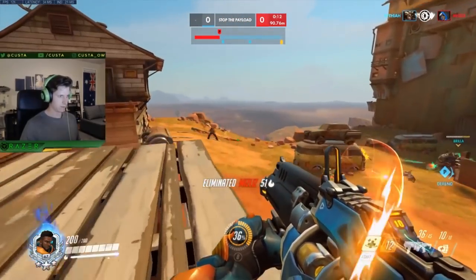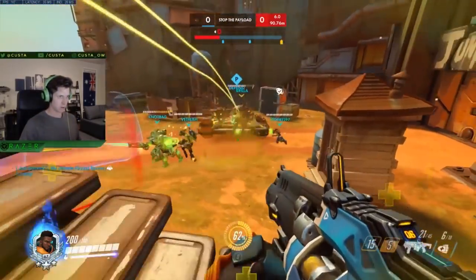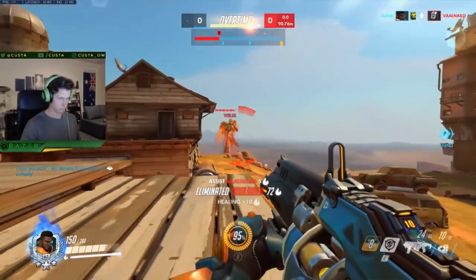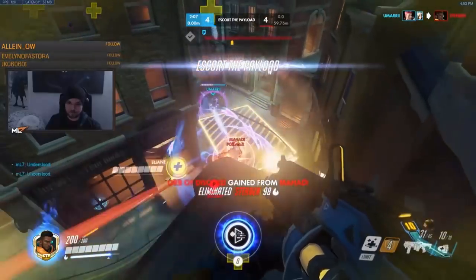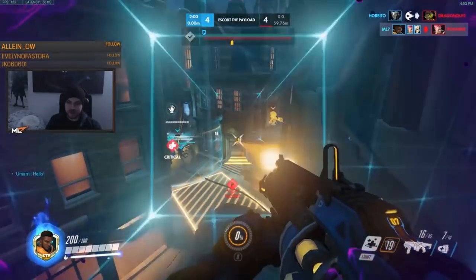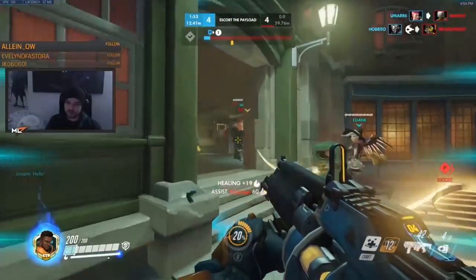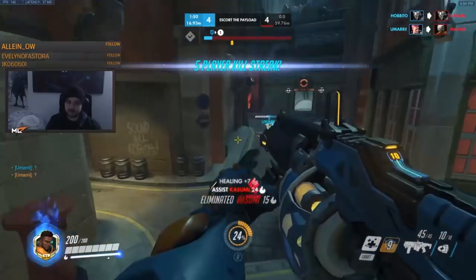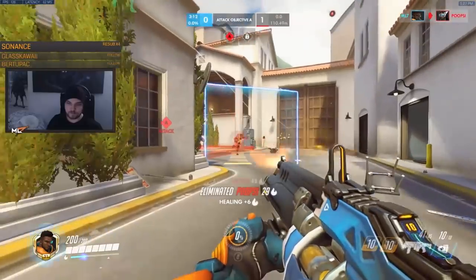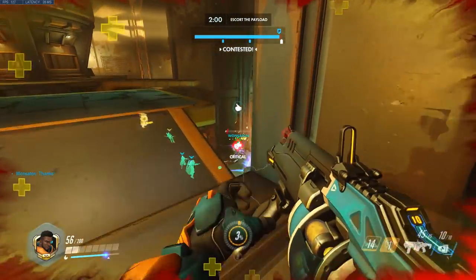Originally I thought this ultimate required pairing up with other DPS to get value, but when you've got numbers like those and the high ground advantage he already gets, I wouldn't be afraid to use this on your own as long as you've got the aim to delete a squishy or two. This damage is so severe — here ML7 is able to damage through transcendence healing. Trance does 300 healing per second, and between his matrix and an extra 30% from a Mercy beam, he's able to out-DPS that into a Zarya's head. Starting to figure out these breakpoints is a really big deal, especially when you pair the Matrix with something like Bongo for a 150 damage amp, making the new Junkrat nade do 325.